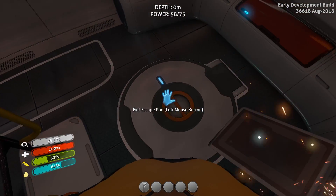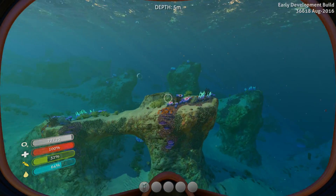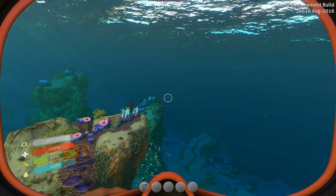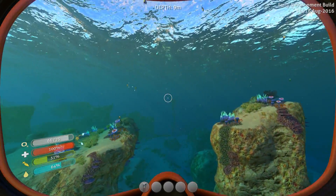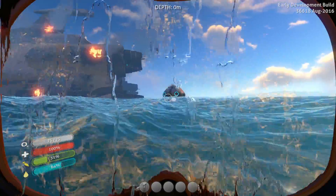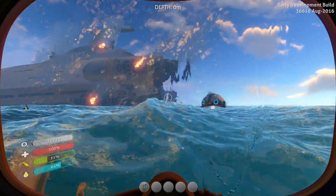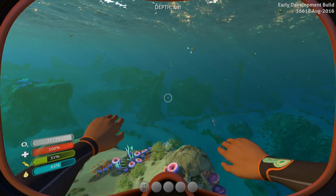Next thing is we need fins, and that's why it's so important to find the nearest kelp forest biome as soon as possible. So we're going to swim this way because I already see a strand of kelp. Let's go up to the surface and orient ourselves. If we swim kind of away from both the pod and the Aurora, we will be swimming towards the nearest kelp forest.